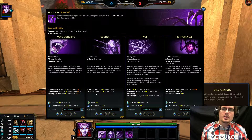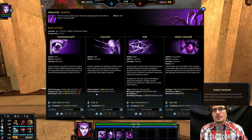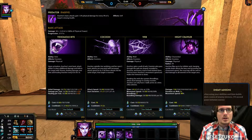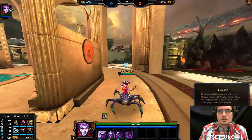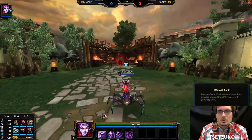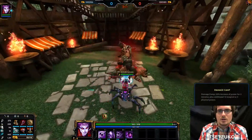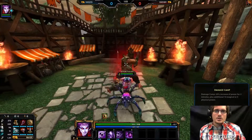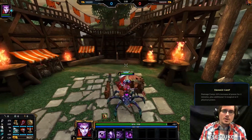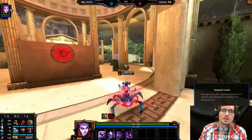Arachne's passive is called Predator. Arachne's basic attacks gain 1.5% physical damage for every 5% of a target's missing health. Essentially, the lower health her target is, the more damage she starts doing. We're going to go over to one of our buff camps and clear out the small minions, then look at the damage she does to the big minion. First one: 135, 143, 287, 307, 196. Some of those were crits, but you can see that as the target's health was going down, her damage was continually stronger.